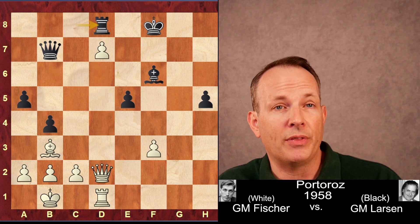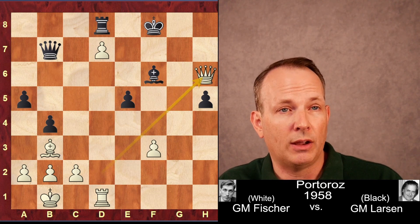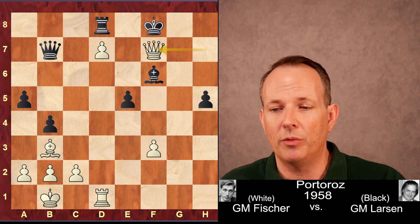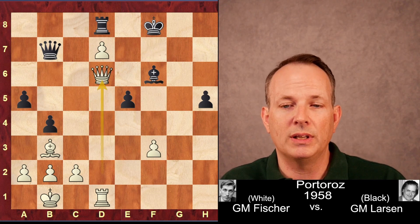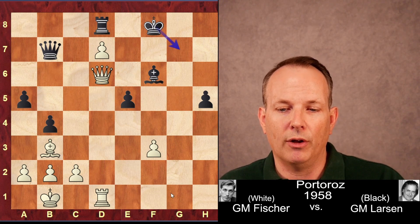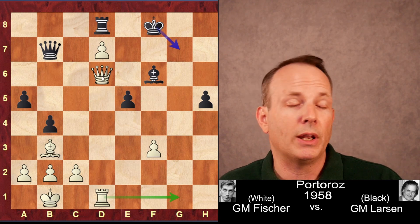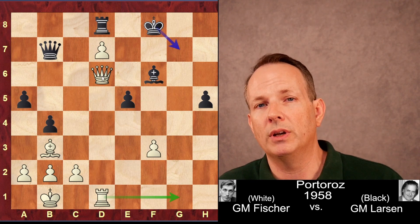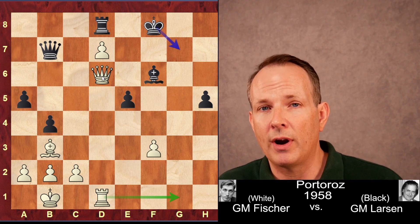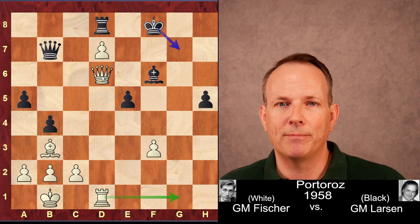After Fischer's Queen to D6 check, Black resigned. Fischer himself pointed out he actually had a quicker conclusion: he could have played Queen to H6 check, and after King to E7, Queen H7, King F8, Queen to F7 would have been checkmate. But after Queen to D6, the game is clearly over — once the king moves to the G-file, the Rook comes and mate is very swift. So Bent Larsen resigned after Queen to D6 check — a near flawlessly executed attack of the Dragon with the Yugoslav attack. I hope you've enjoyed the game. See you again soon at Chess Dog. Goodbye.